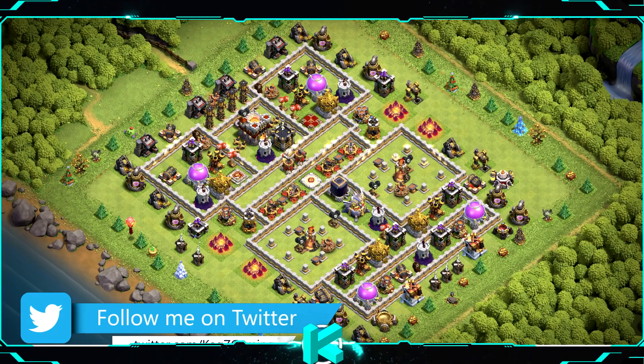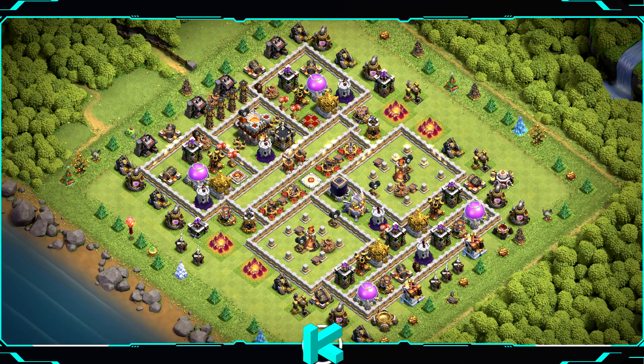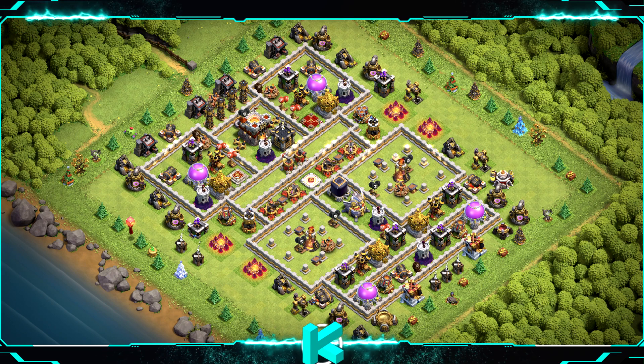Base number 11: anti-3-star design which can work really well — lots of players fail against it. The base can work for anything you need, especially for wars and clan war league. For clan castle troops use 1 super minion, 1 valkyrie, and 1 witch.